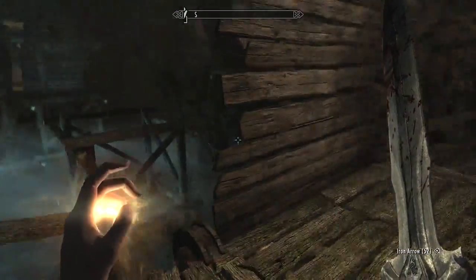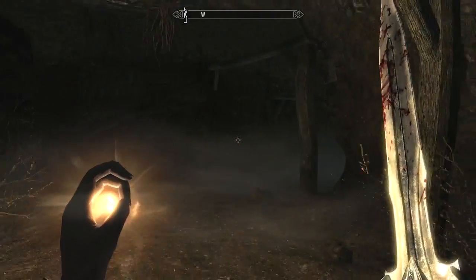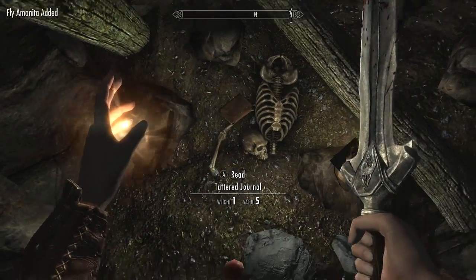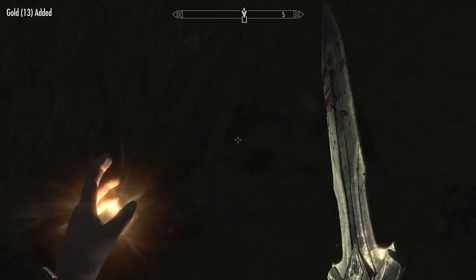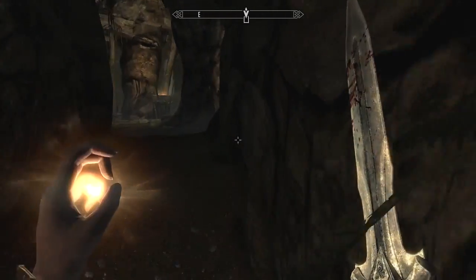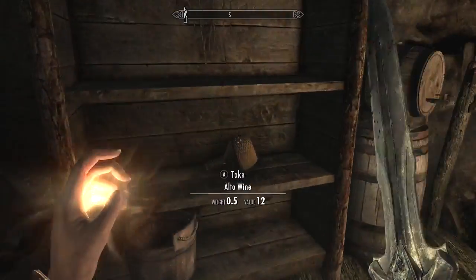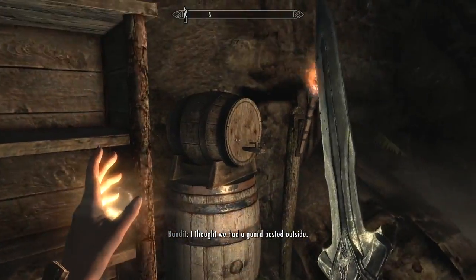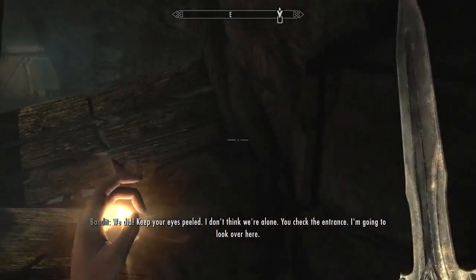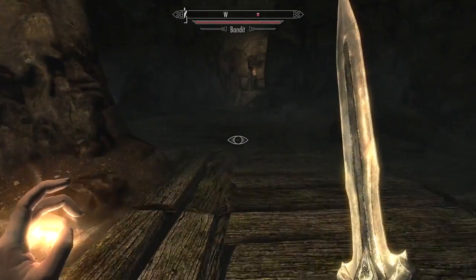There's a bridge of some sort. Activate torch — oh, I have a torch now. Down here we have some more coins. Journal — we don't really need the journal. There are so many different kinds of books and journals; it's really ridiculous the sheer amount of plot in this game. Wine — we'll get the wine. A bandit! Where are they? They detected me already — my sneak is terrible.